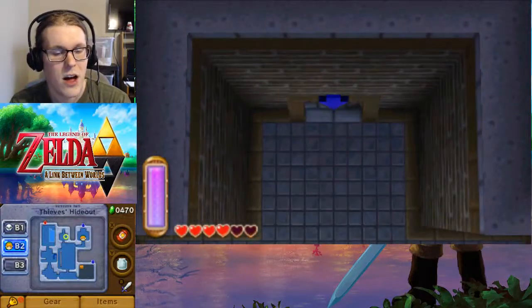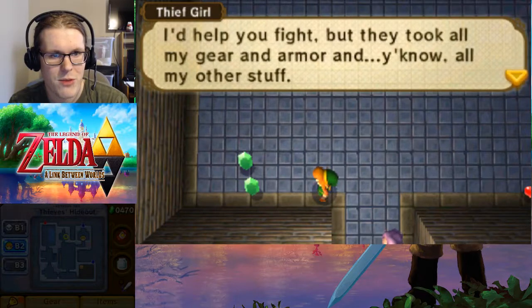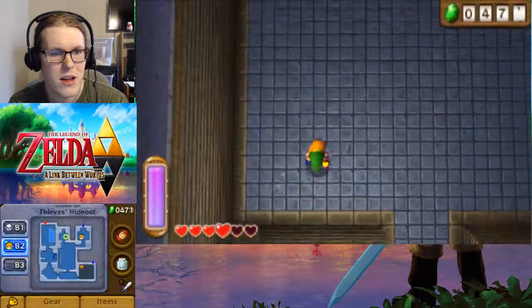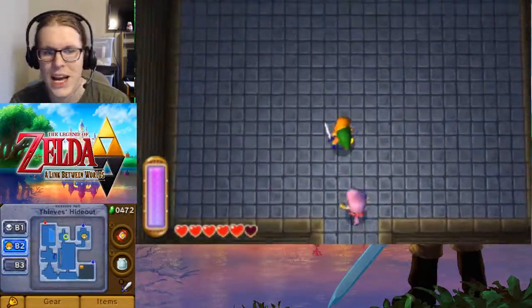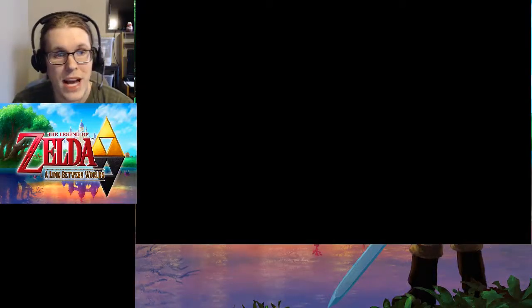Ta-da! Those guys are down. There's more where that came from. She says she'd help, but they took her gear and armor and all her other stuff. So she'd help fight but she's too weak and just not able to do anything. We'll have to keep that in mind as we travel.